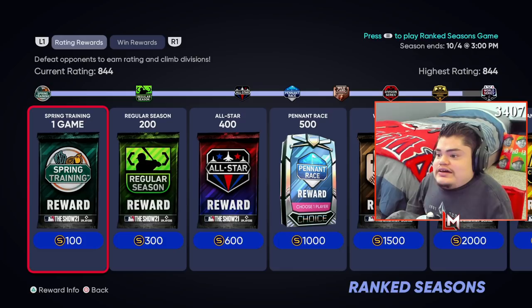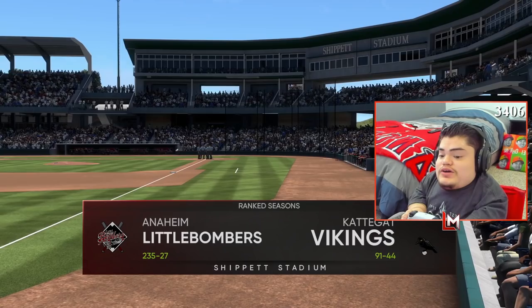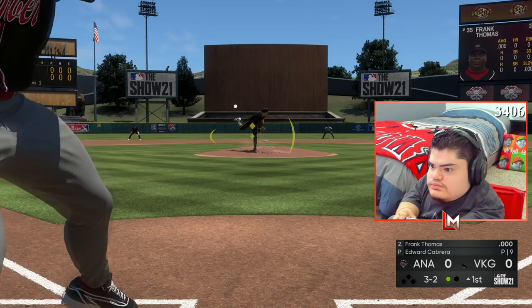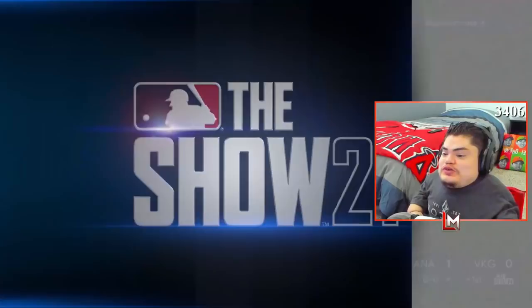We are rated 844. Frank Thomas, you got some big shoes to fill buddy. Jacob deGrom leading us into battle. I'm trying my best not to use Nolan Ryan on Hall of Fame. We are facing Edward Cabrera — he is 91 and 44, should be a good little game. We were super early on that Hall of Fame pitch. Hello Frank, first at bat buddy — Frank's first swing... muscles! Let's go Frank, welcome to the squad! Absolutely blasted!